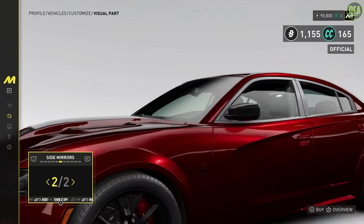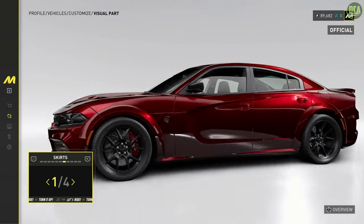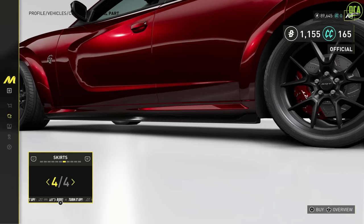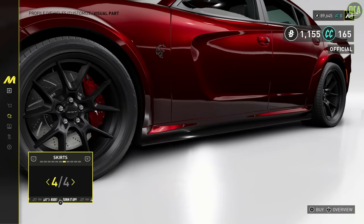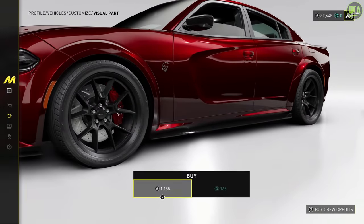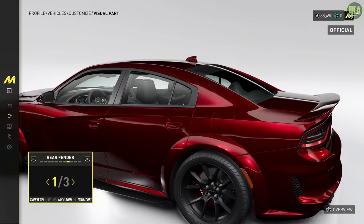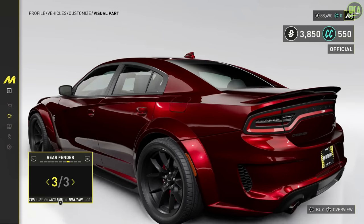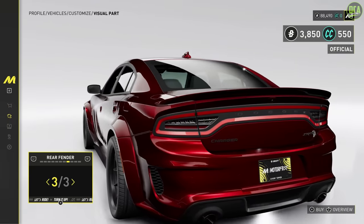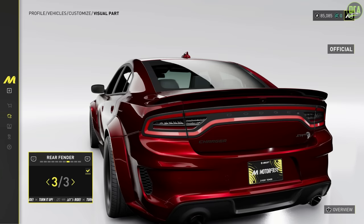Mirrors — you can do carbon mirror, looks like. Alright, why not? Skirts — you have carbon stock, and then this one adds the skirt. I guess that kind of matches our front lip. Let's do that. We're doing the typical mods Mopar owners do to their Chargers. And then the rear — you gotta have the wider wide body for front and rear, that looks absolutely insane. It looks good though, not bad.